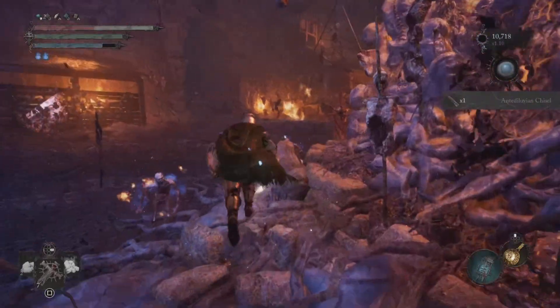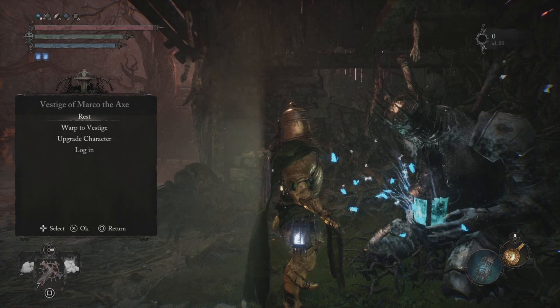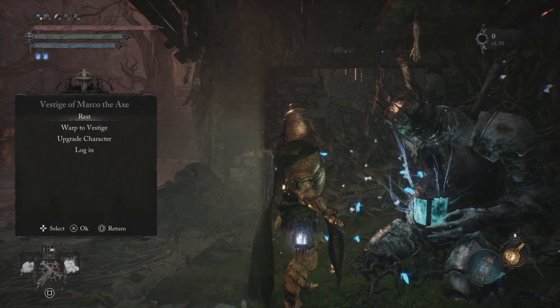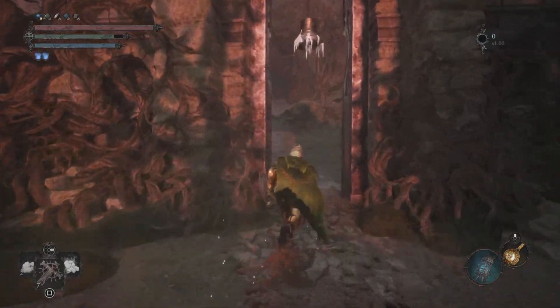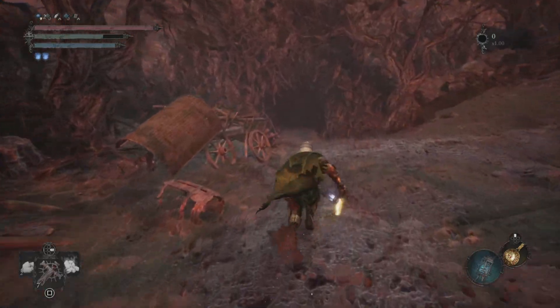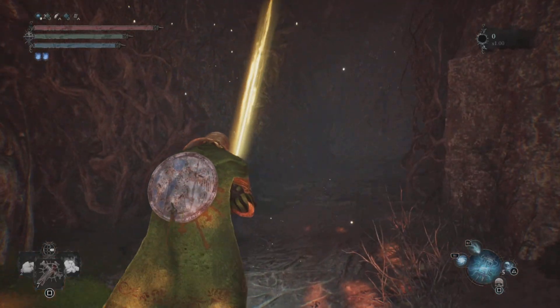And there we go guys, this is our first Antediluvian Chisel! Our second chisel is going to be located at the Red Corpse Windmill, at the Vessor of the Mark DX. The fifth key is required to open this door, but after you open the door we're just gonna go this way and enter the umbral here.